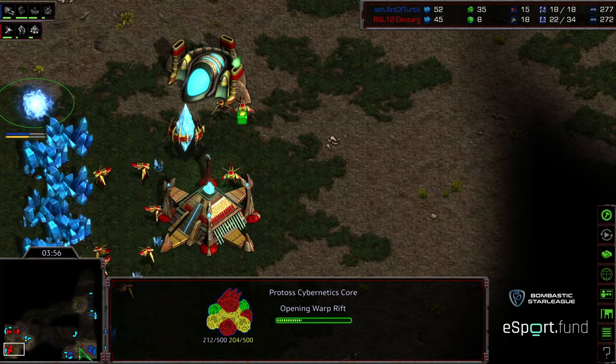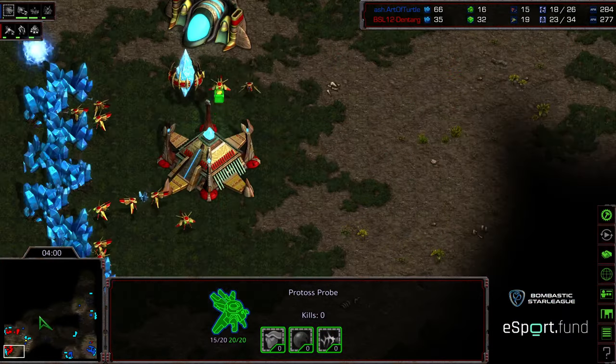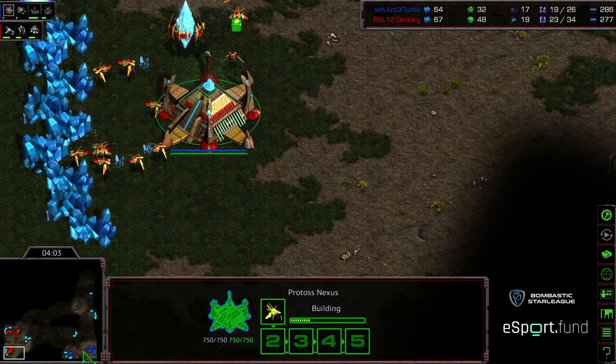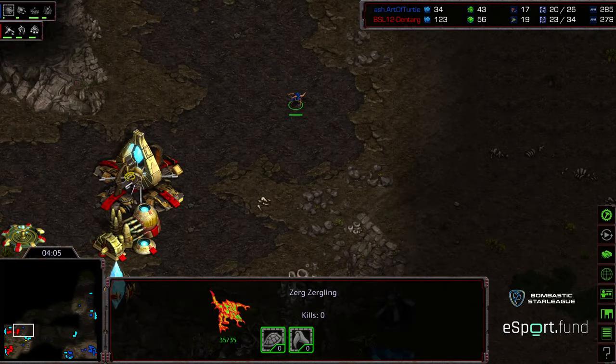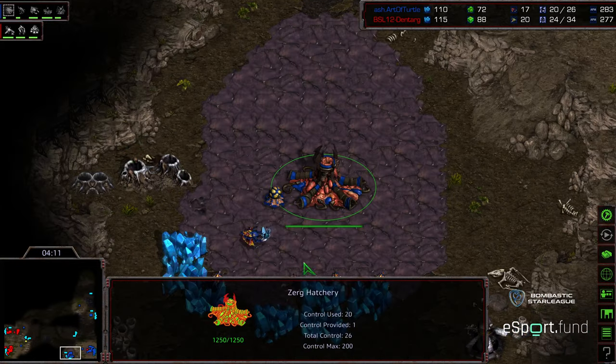But this is again giving full scouting information to Dentarg, and so he is going to go ahead and get that cybernetics core up, grab the stargate to follow. The zergling is sitting at the front — it will see the first zealot being produced eventually. And this feels like a little bit of a late zealot.